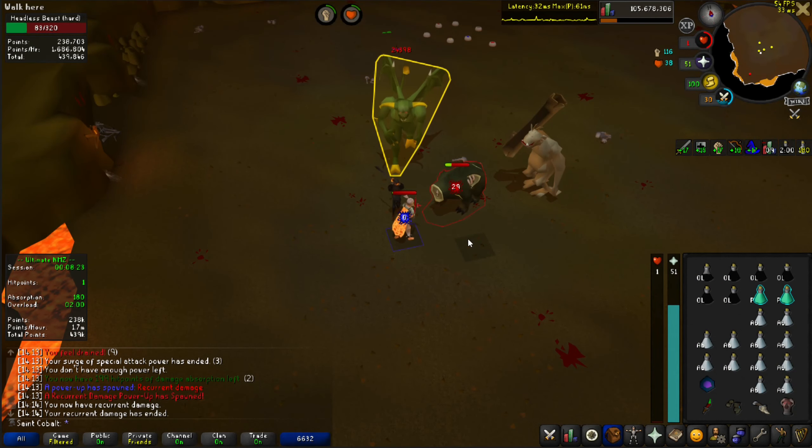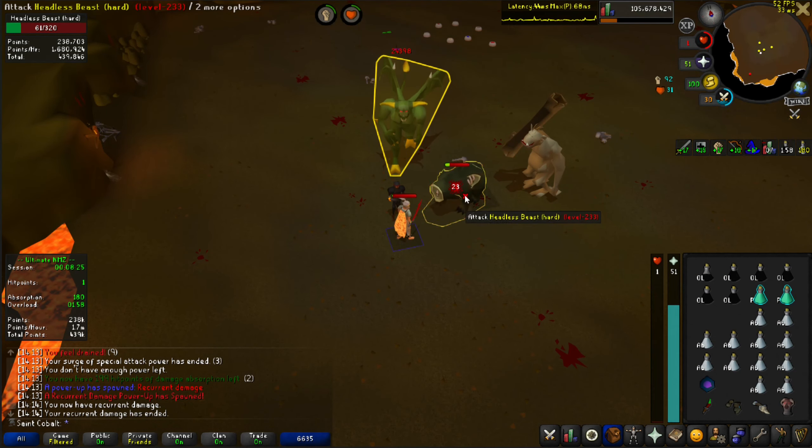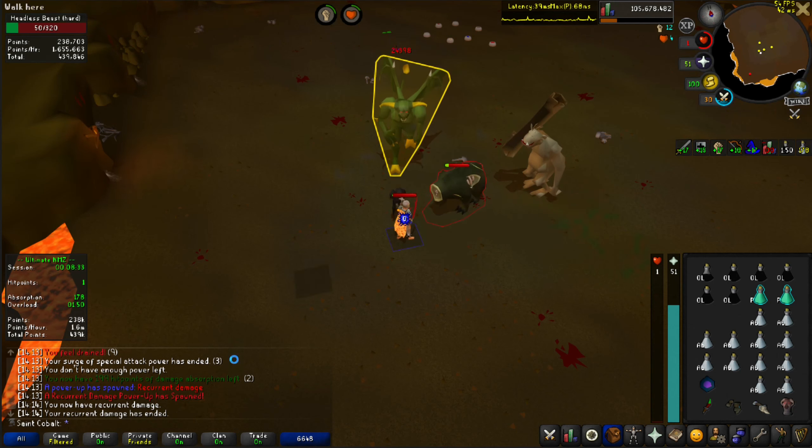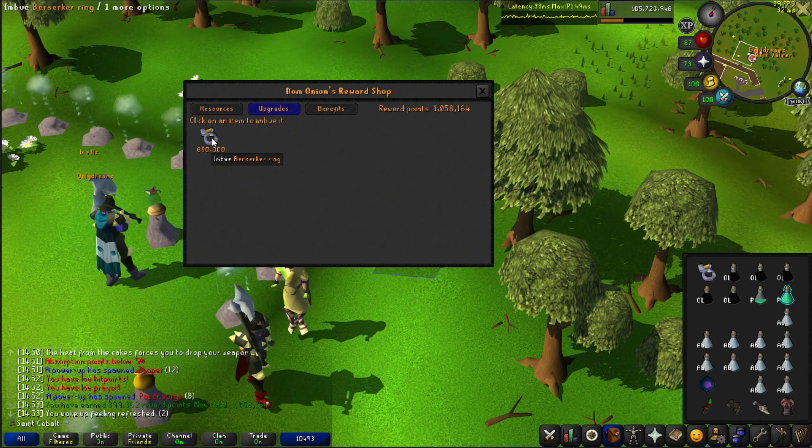When I was gearing up I noticed that I didn't have my ring imbued, so I'm over here in Nightmare Zone getting 1.6 million points per hour. I just wanted to get enough points to do the Berserker ring, and it only cost 650k so we have some extra points.